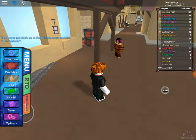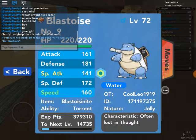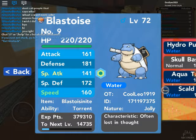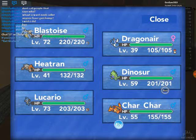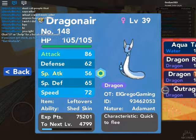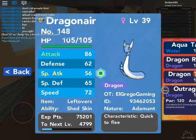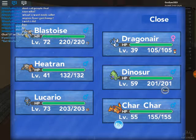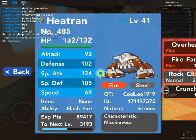In this account I beat the sixth gym, and this is my team. I have a level 72 Blastoise with Hydro Pump, Skull Bash, Aqua Tail, and Scald. I also have a Dragonair who's leveling up to get Dragonite, with Aqua Tail, Dragon Rage, Dragon Tail, and Outrage. I also have Heatran, a legendary, at level 41.